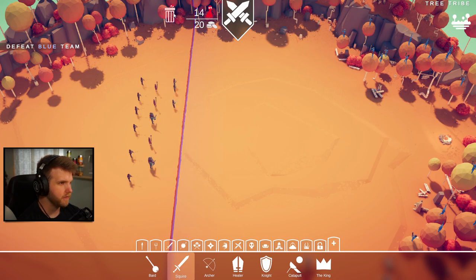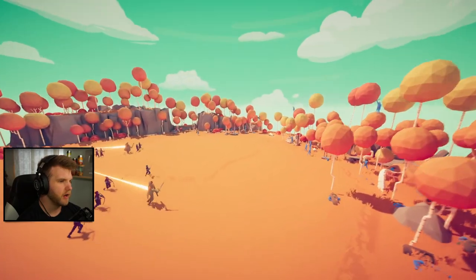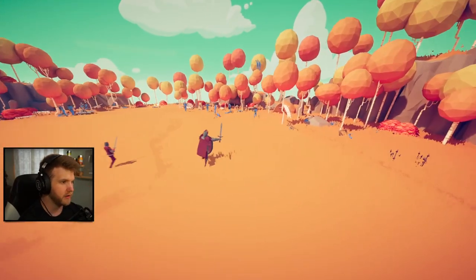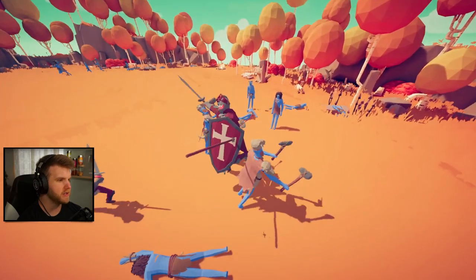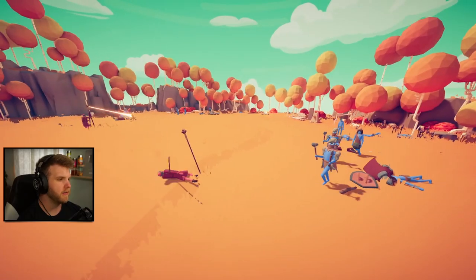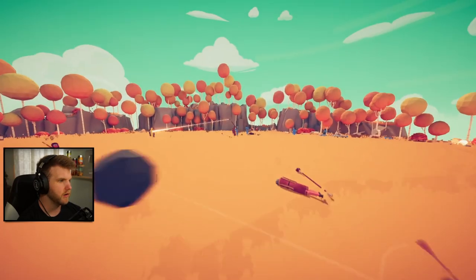The healers are healing everyone, the archers are out there taking out people already. The knight took an arrow from my own team - come on bro! My healers are dead. But the archers are OP - they're out here taking out these dudes. Why aren't the archers helping the healer? He's healing you and you're not helping back - oh my gosh!